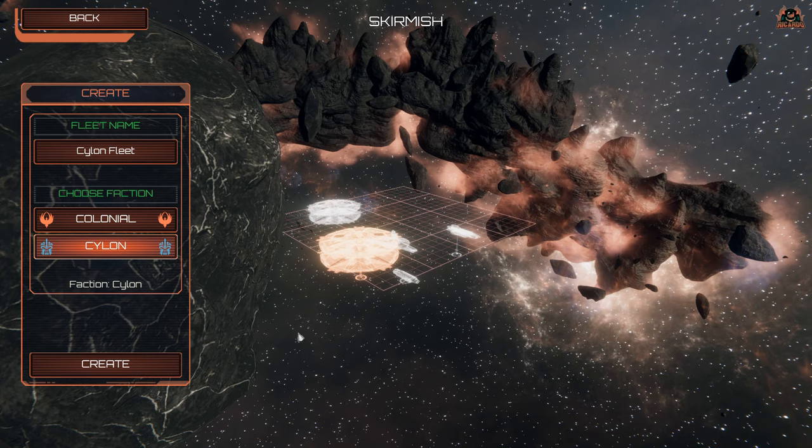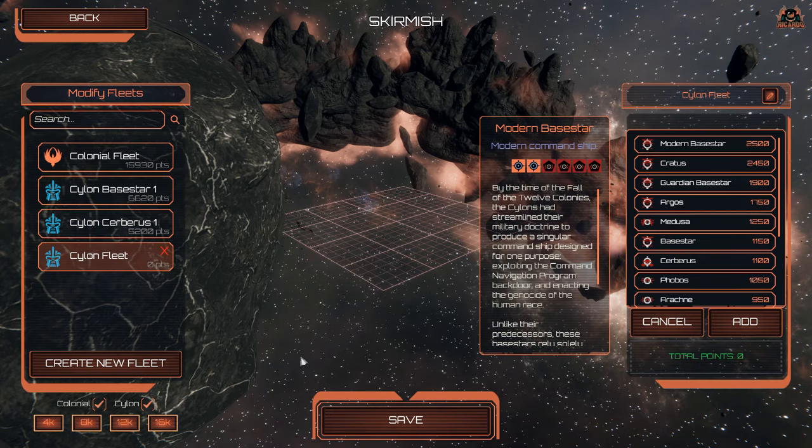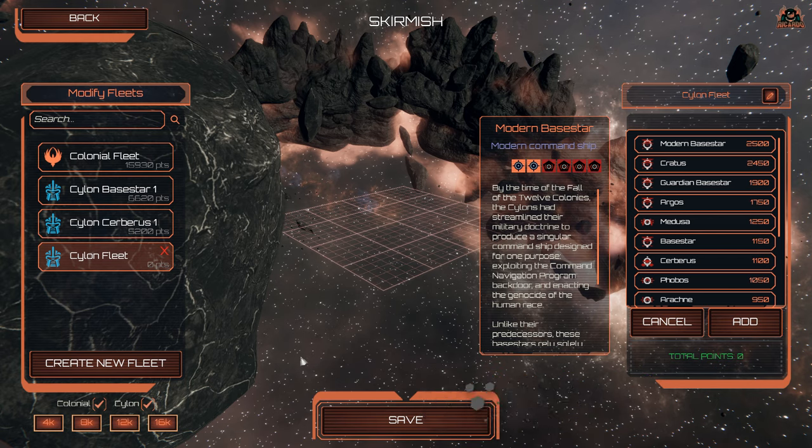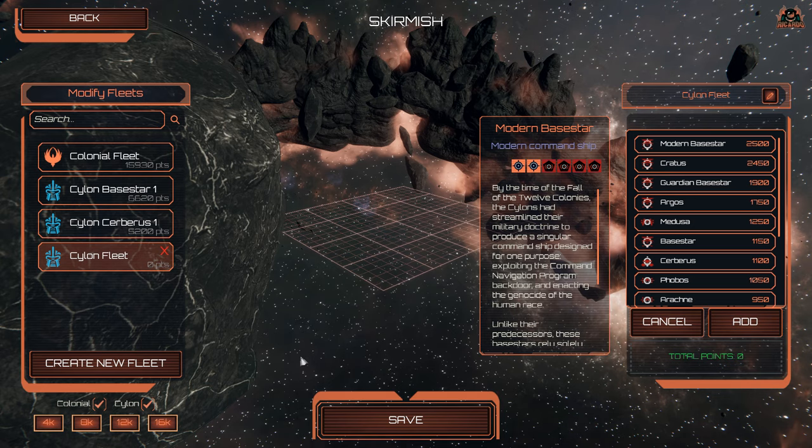I'm going to create a new fleet and select Cylon. With the Modern Ship Pack, Cylon ships include a Cylon Modern Base Star command ship — unlike their predecessors, these base stars relied solely on missiles and fighter deployments, but these modern base stars utilize an organic hull resin which allows structural damage to be repaired quickly. The Cylon Guardian Base Star is a prototype shrouded in secrecy — it's the one that escaped from Operation Raptor Talon, seen at the end of Blood and Chrome, and it features a hybrid prototype and loads of Centurions, so expect some boarding. There's also the modern Raider as seen in the Ron Moore vision of Battlestar Galactica.